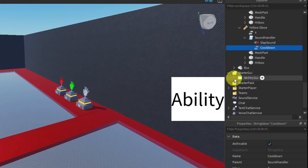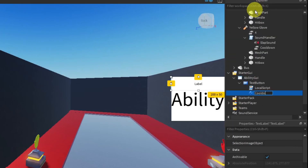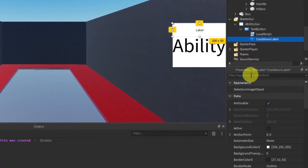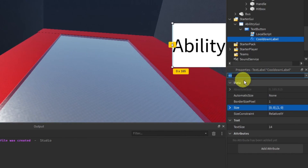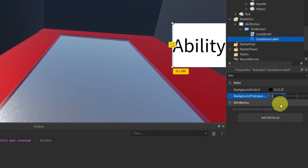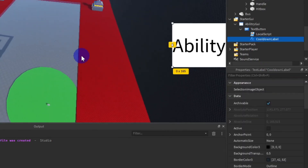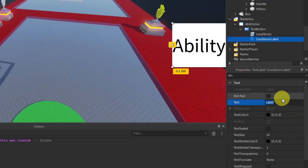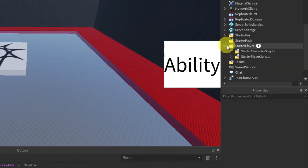In StarterGUI, open up the AbilityGUI and the TextButton. Inside the TextButton add a TextLabel and rename it to 'CoolDownLabel'. Set the size to `{0, 0, 1, 0}` — just a small sliver. Set background color to black, background transparency to 0.5, visibility to off so it's invisible, and delete any text in the label.